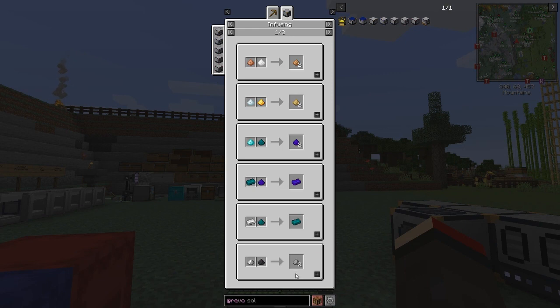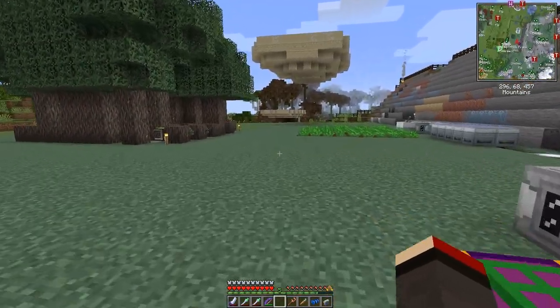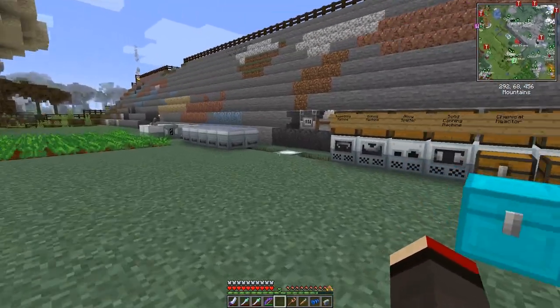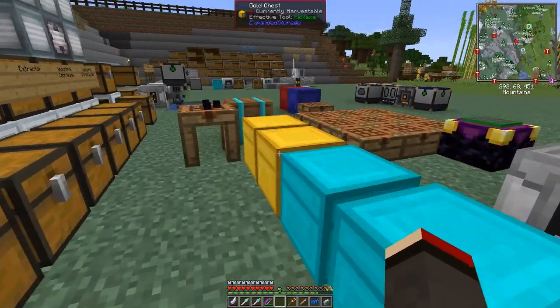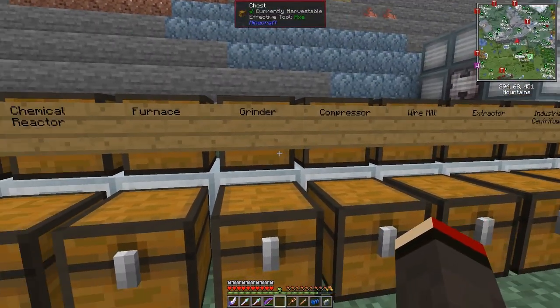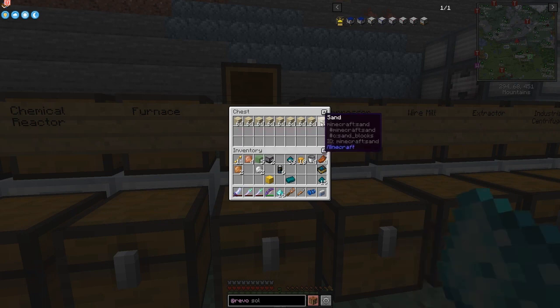There are a lot of uses for this infuser. One of the cheapest is steel - coal dust plus iron dust makes steel. So steel becomes very easy compared to Tech Reborn steel, which is a slight shame. I've got some stuff prepared for this - in the grinder I've ground up 16 diamonds, and I've also got a lot of sand in here so I'm going to take one stack of sand.